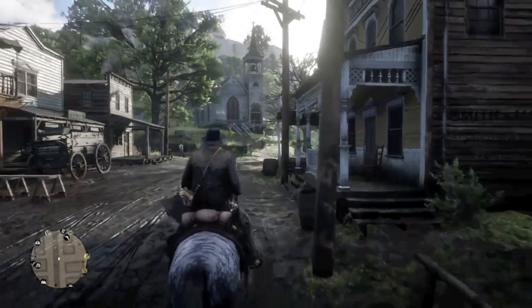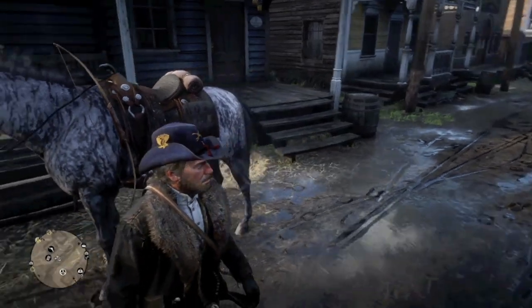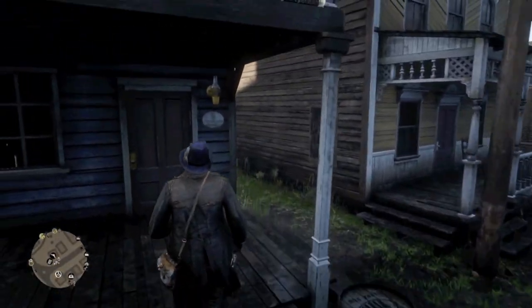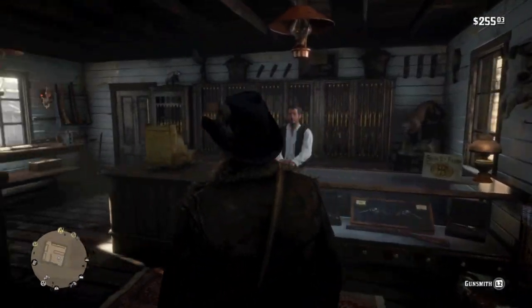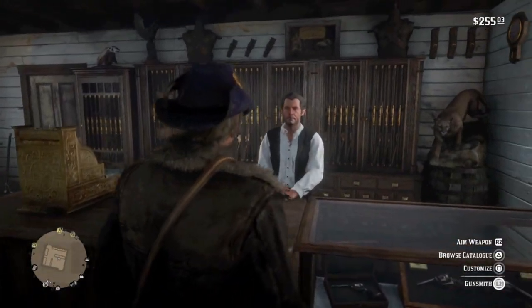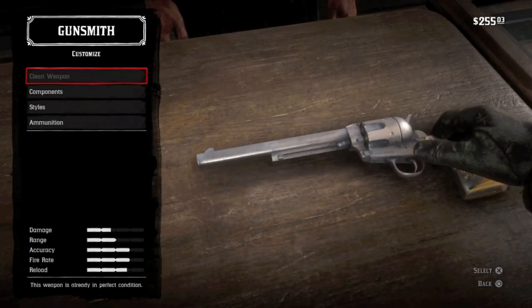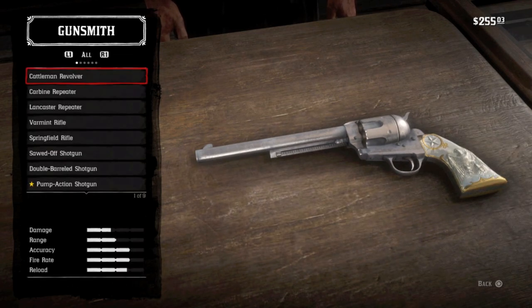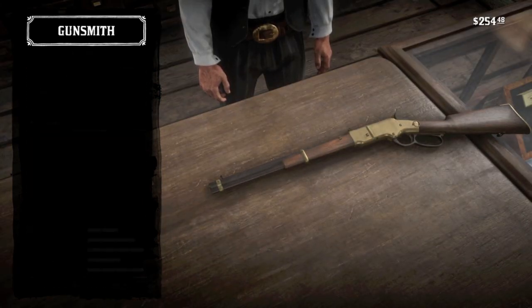Fast traveling to Valentine, we need to visit the gunsmith. Arthur prefers Flacco's revolver. However, we have customized the cattleman with a long barrel and the hero grip. I do like that grip — the carved ivory, the eagle, and the gold highlights.